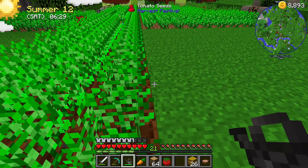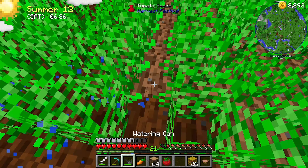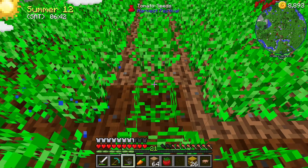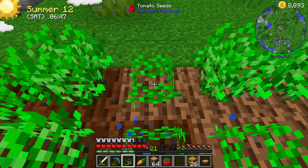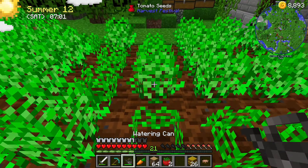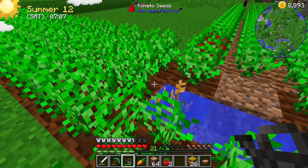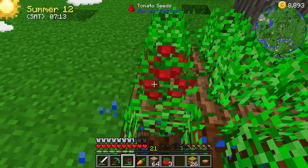Where did all our carrots go? Did I just eat one? I shouldn't have eaten one. Or did I accidentally sell one? So these ones here are still not growing at all, and you guys clearly saw me water them yesterday. I just don't understand it. It's potentially where I've ridden through on the bike — I'm not 100% sure, but I'm thinking that's what the issue might be. I think we'll completely move our farm and stuff.